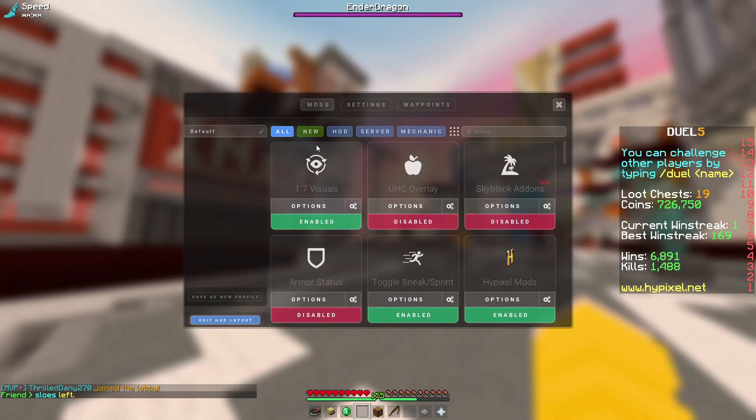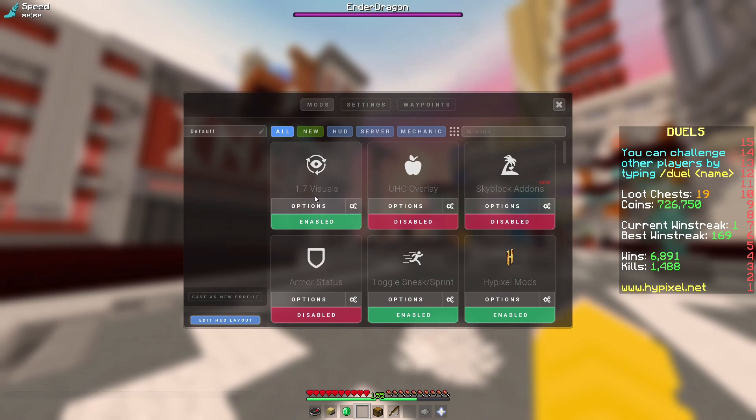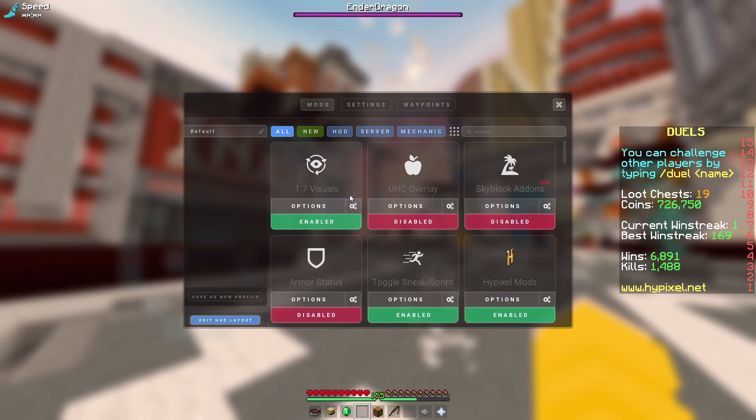So if you are on Lunar Client and you have the new update and you used 1.7 visuals, there may be a problem with you breaking blocks. You may have noticed it. Let me show you.